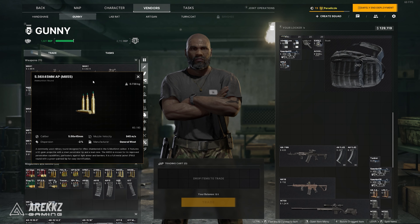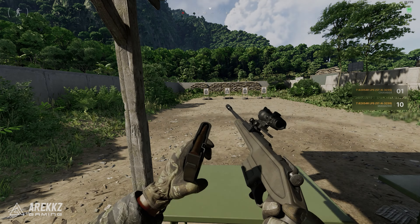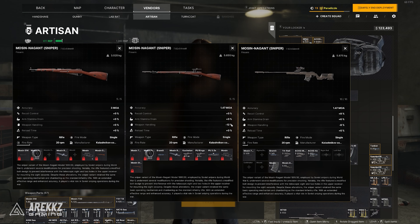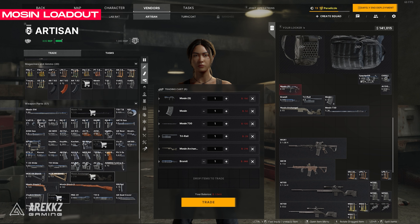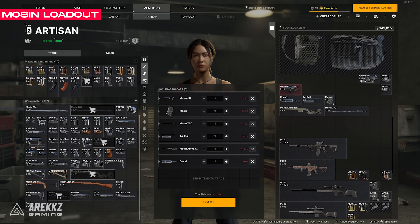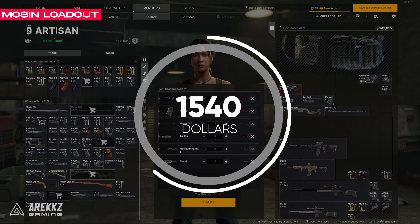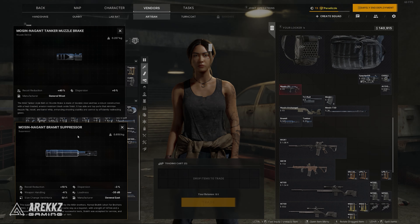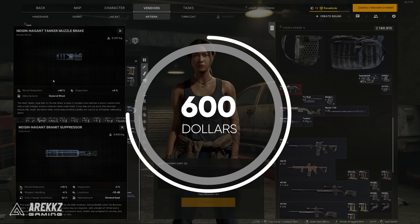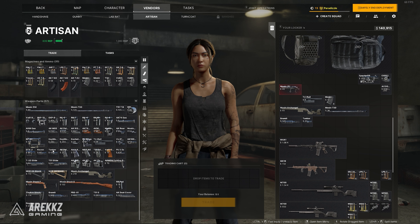AP rounds will 100% be the way to go. Next up we have the Mosin Nagant sniper rifle and thanks to level 2 Artisan we can make use of the awesome Archangel stock, allowing us to use wrist rails as well as the external magazine for even better reloading. You can see all of the parts here from Artisan on the screen. If you want to run the suppressor, which I personally recommend — I love the way it looks and sounds — it will cost a little more. It's still cheap overall at 1.5k, but you can swap that $960 suppressor out for the Tanker flash hider which only costs $100, bringing the total cost to around $600 instead of 1.5k.